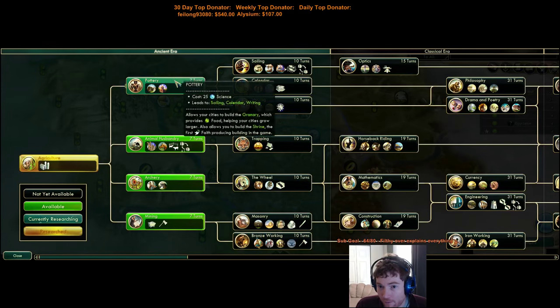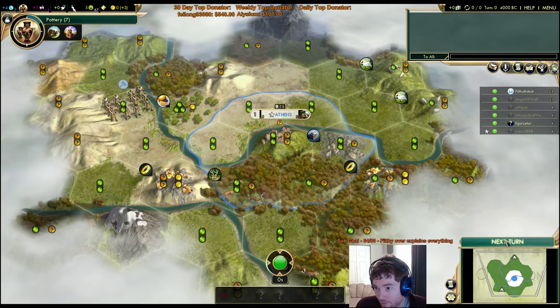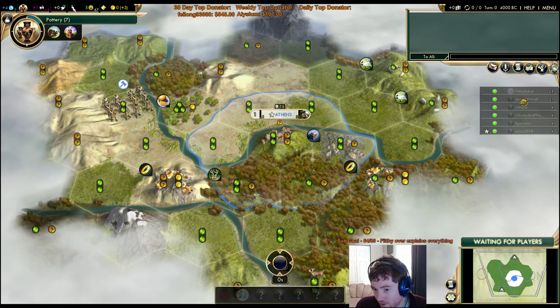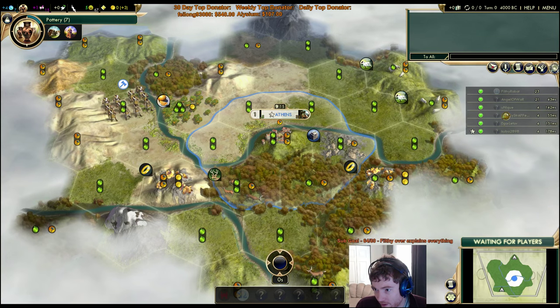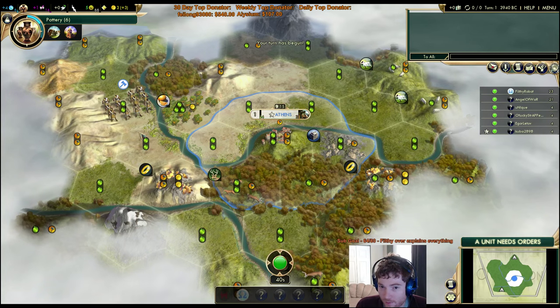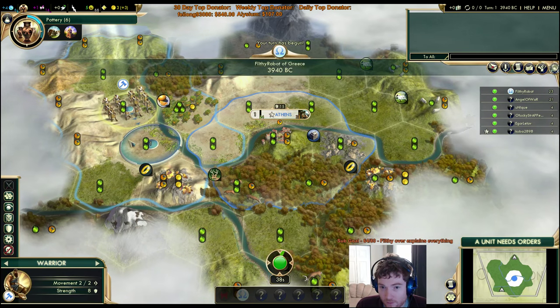On a hill, on a river. Pretty damn good. I have good tiles to work. I could skip Animal Husbandry here if I wanted to. Angel looks like he's coastal. I think no one else settled. I settled. Here comes the scrap. No scrap. Excellent.